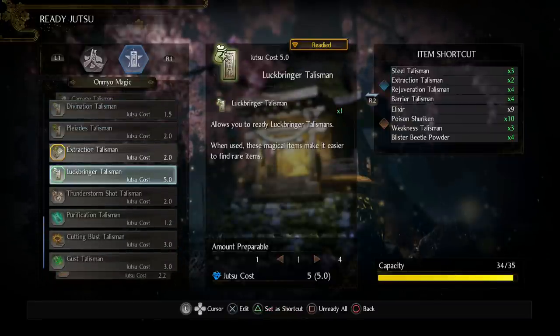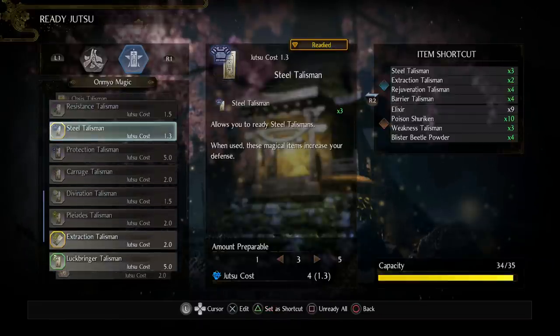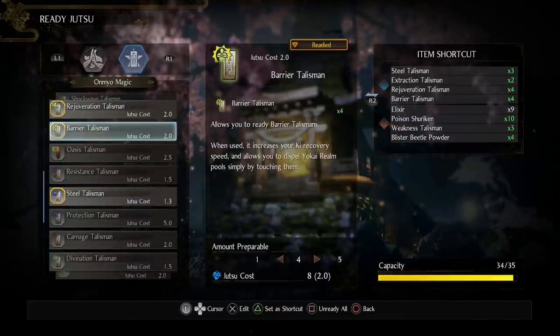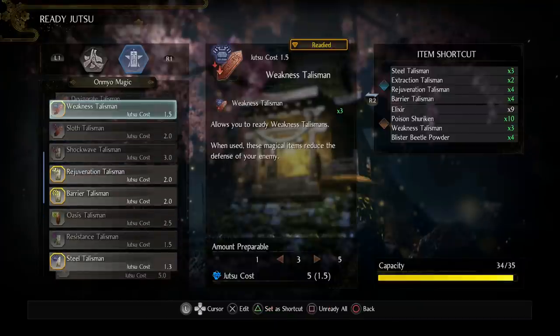For my magic I always like to have Luck Bringer for farming — I leave it off and go into the menu whenever I want to use it. I use two Extraction Talismans; with high Magic Power the duration is really really long, and the higher your Magic Power the longer it lasts. I have three Steel Talismans — the duration is really long as well. I also have four Barrier Talismans and four Rejuvenation Talismans. Finally I have Weakness Talisman — I use three of these because there are missions with three bosses.